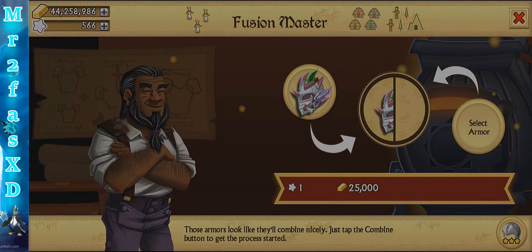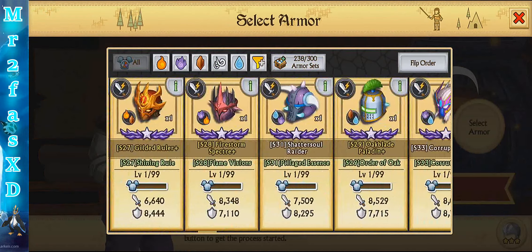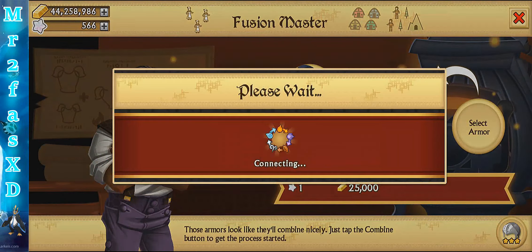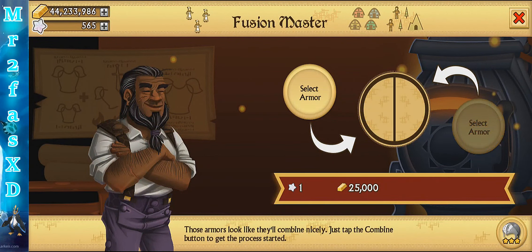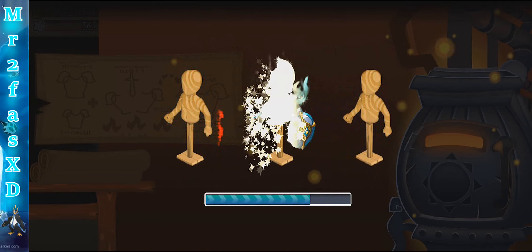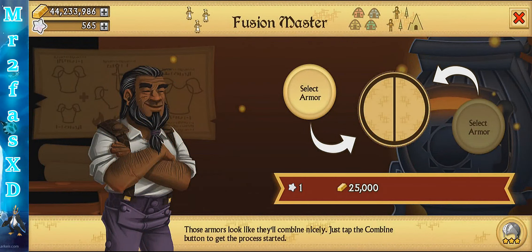I fused it before — or not. Okay. And then this one. Okay, we got something guys — we got something! That took a while. See what we get. Okay, don't know what that armor is — 11 and 12k. Okay.